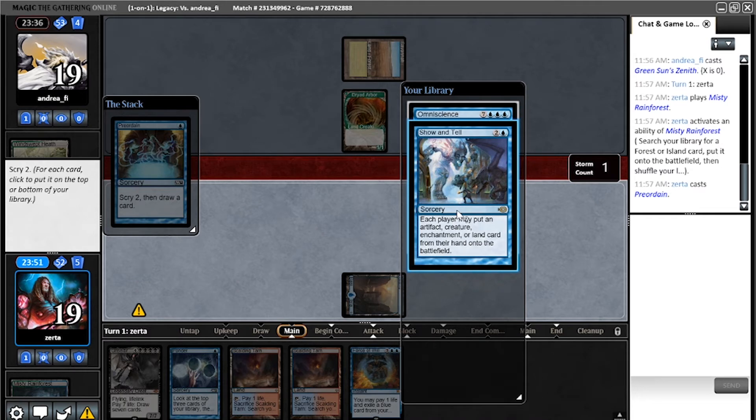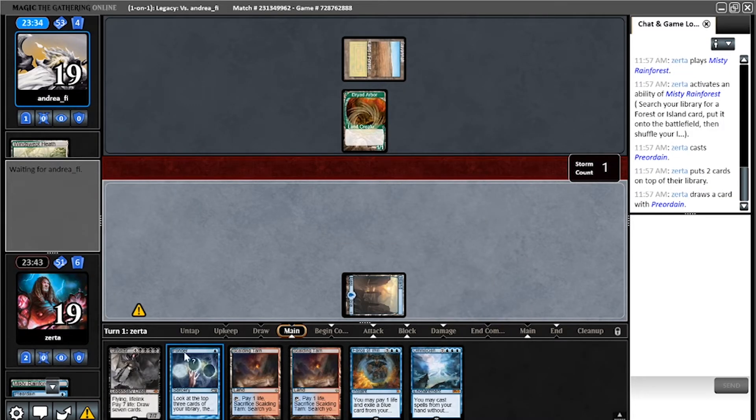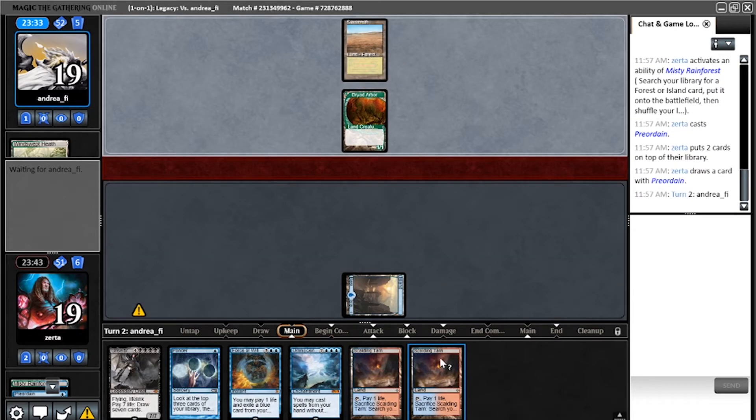Put it on top — I'd rather draw it first in case of discard. Turn three, here we come. Omniscience with Griselbrand in play — sign me right up.